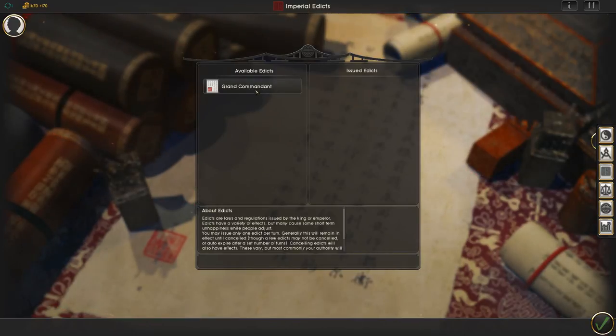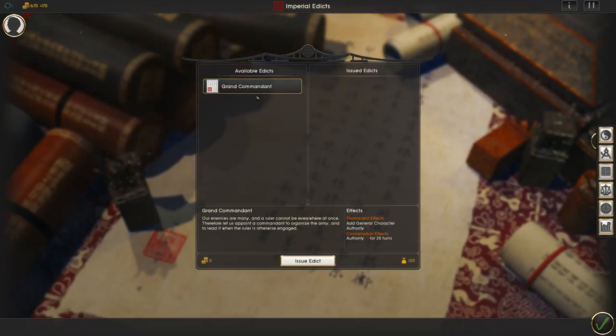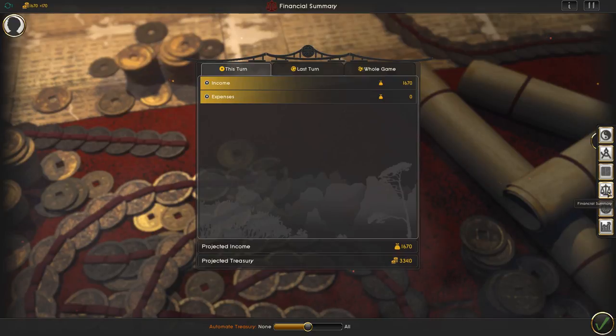These are your imperial edicts — you don't start with very many, just the one. It has permanent effects like adding a general character, but authority negative one, and cancellation effects negative one for 20 turns, so I'm not going to mess with that right now. The financial summary shows your income and expenses — we're in the black, which is good. It'll chart your progress as you go, and I also like the background art for this.